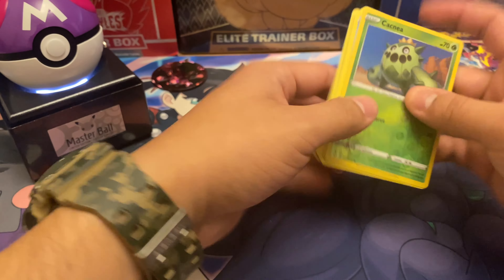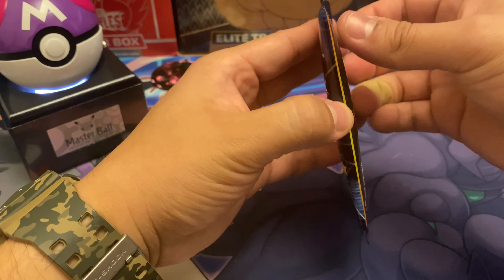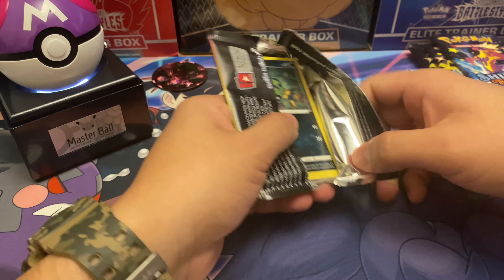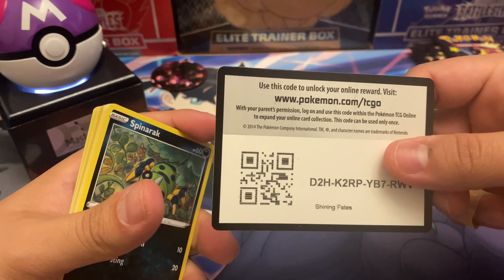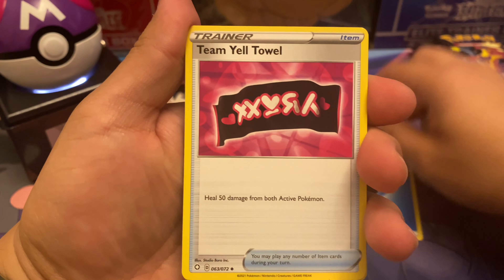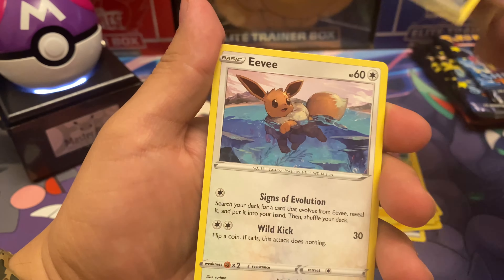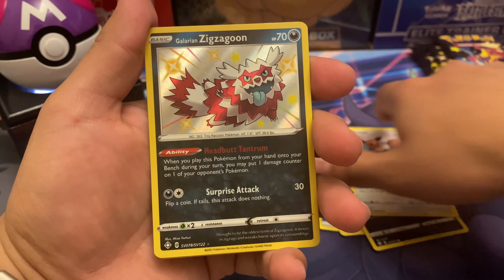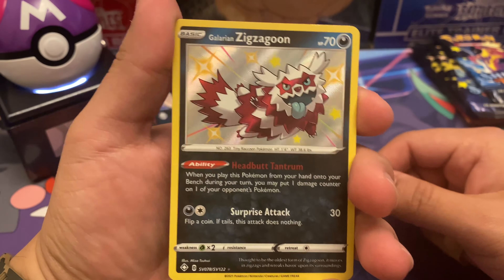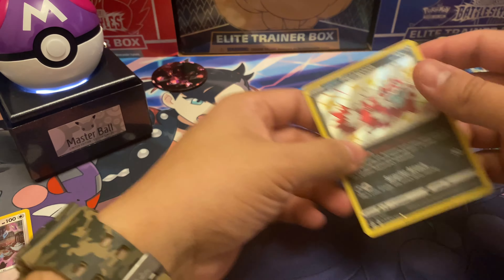I've only mentioned this probably once before, but yeah — Charizard coming out in this set as a shiny isn't primarily my chase card. It would be my second card. There are so many cards in here I want to get, but I'm not sure why Charizard just doesn't feel like my number one. If you're chasing Charizard, it's really cool, don't get me wrong. We already have the Darkness Ablaze Charizard VMAX and we still haven't pulled a rainbow VMAX.